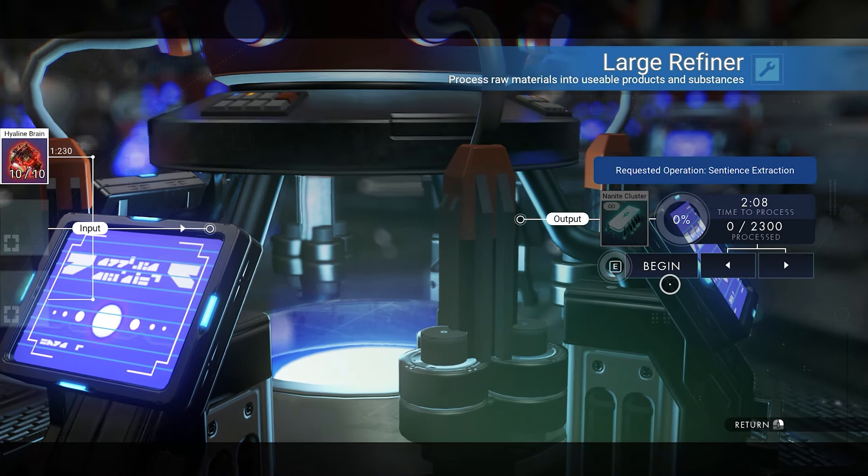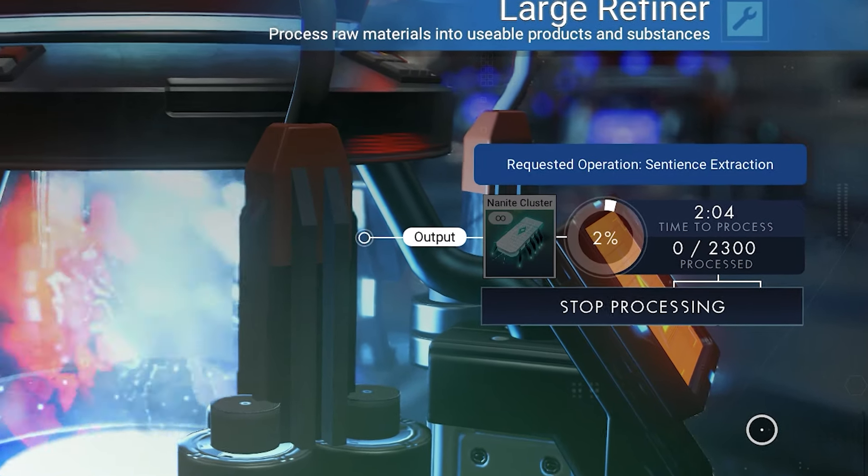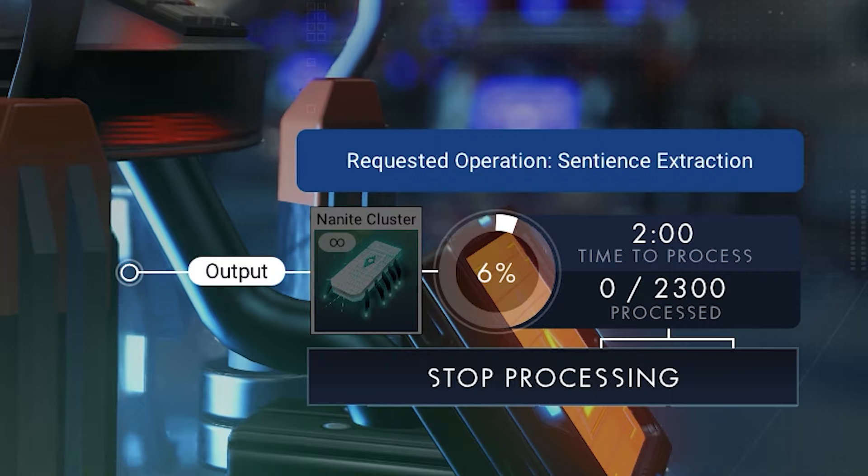And later on, you can refine Sentinel Brain, which can reduce this time by 10 times. But that's something for later on in the game.